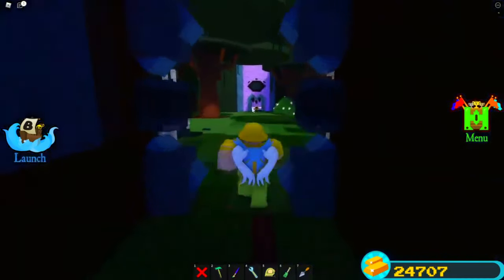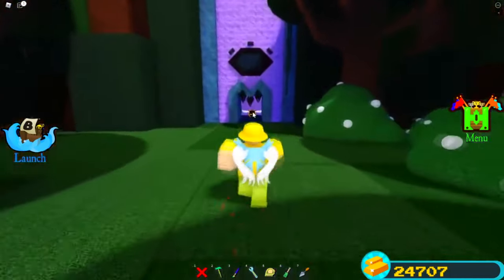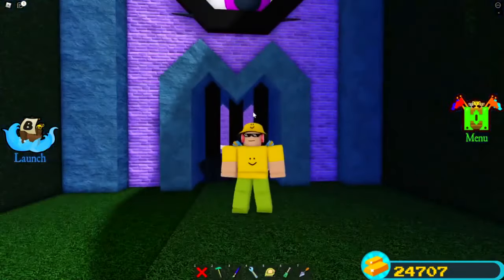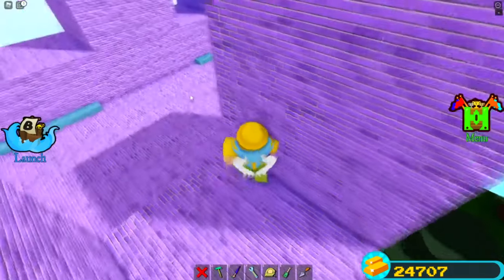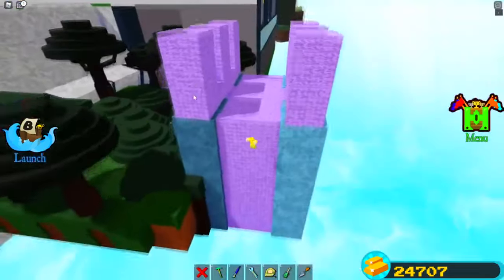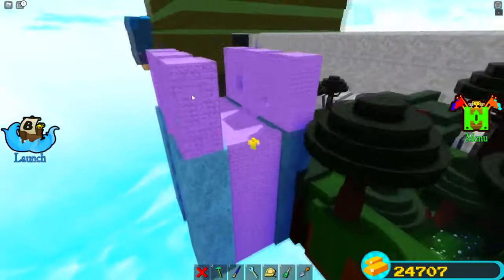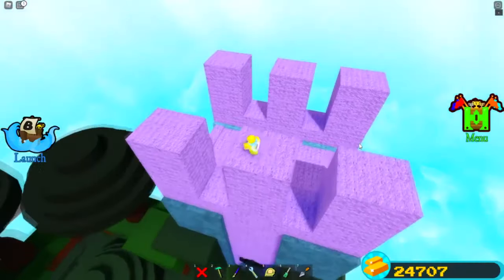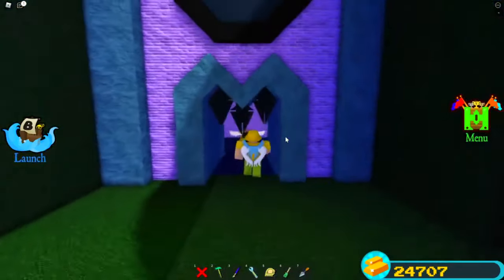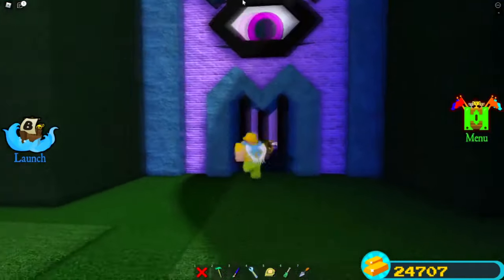If you see right here, we can actually walk into here and there is a chest inside of here guys. However, you cannot actually get the chest — there's absolutely no way around it. It is like put inside of this giant fortress right here, which is honestly super huge. After a long time of trying to figure it out, I tried everything — tried to run in but there's an invisible wall there.